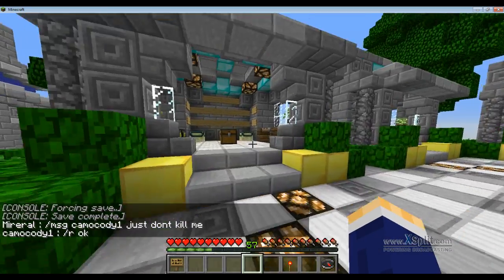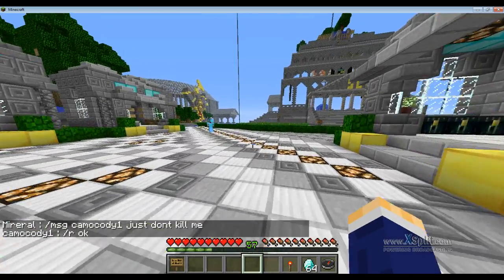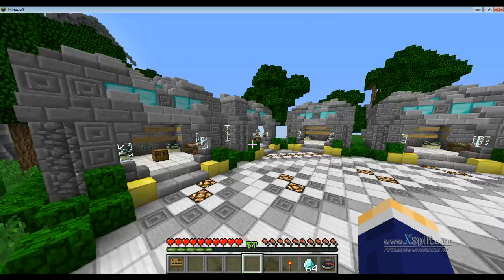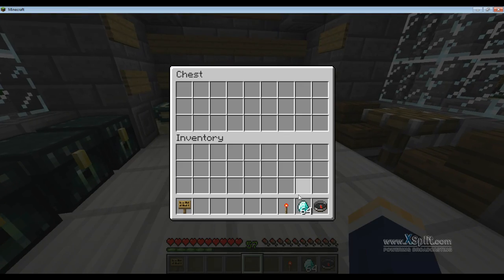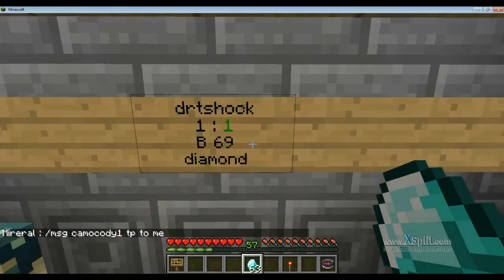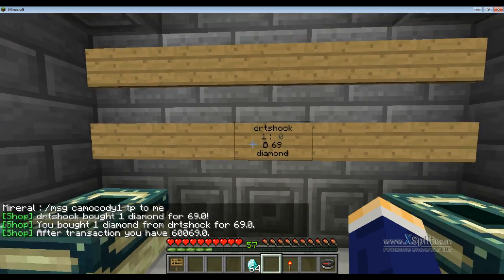Say I go over to my base and empty my chest — it shows zero and says there aren't any left. Then say I put just one in there — the sign changes colors, which is really cool. It says there's one left, let's buy it — and it's gone.